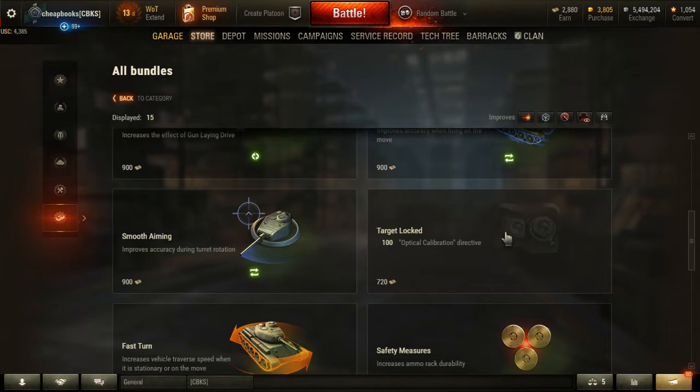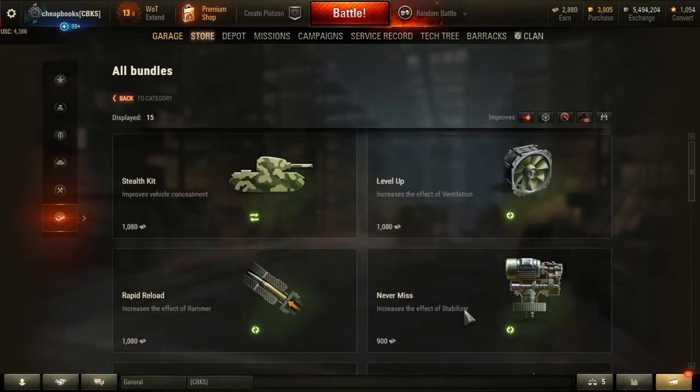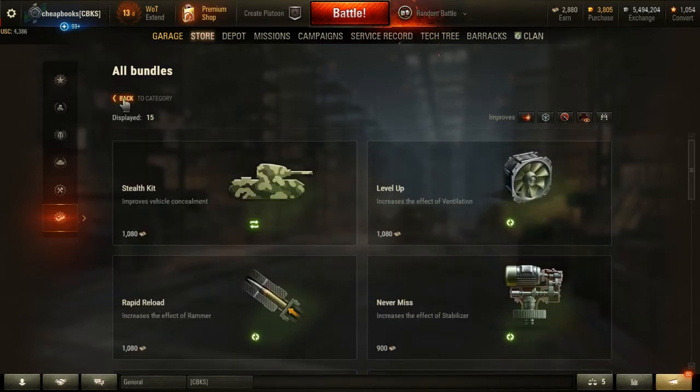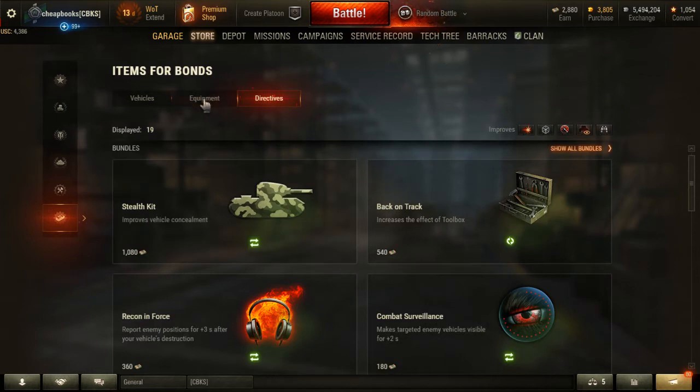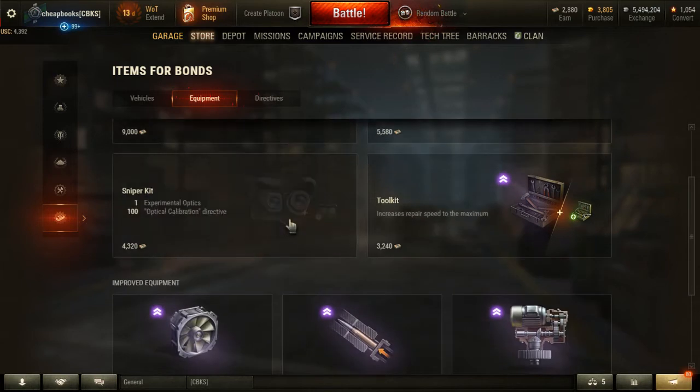There's a discount when you buy them in bundle form. So choose very wisely when you decide whether or not to use these, how you acquire them, and what games you use them in. Look for the discounts, browse through them, and practice with them.